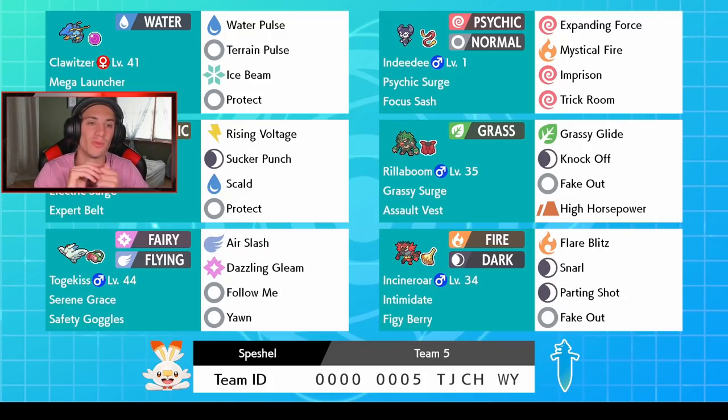Clawitzer right here is our first Pokémon. He has Water Pulse, Aura Sphere, and Terrain Pulse, which is huge considering we have three different terrain Pokémon. It gets a big boost in the terrain, especially with that Mega Launcher ability, and it will actually take that typing — so for Psychic Surge, Terrain Pulse turns Psychic; Grassy Surge, it turns Grass; Electric Surge, Electric. It also has Ice Beam for coverage, Protect, and a Life Orb for that 1.3x multiplier.